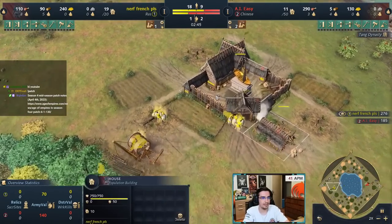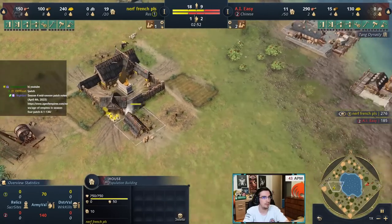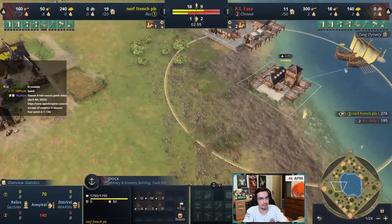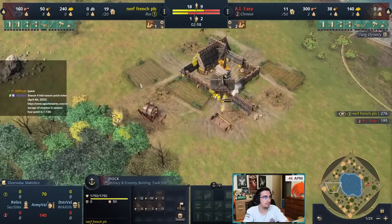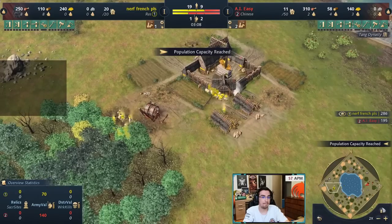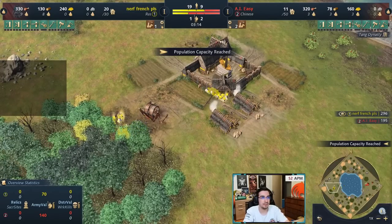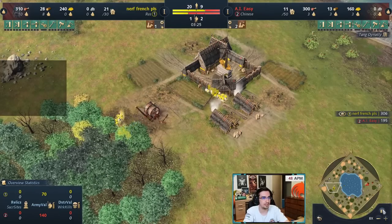Rally onto food, gather as much as possible while continuing to produce fishing ships. Sometimes around this time you won't have enough wood — that's normal, don't panic, it's because you're transitioning to the main wood line. There's a cheesy version of this build and a normal version — I'm showing the normal macro style.